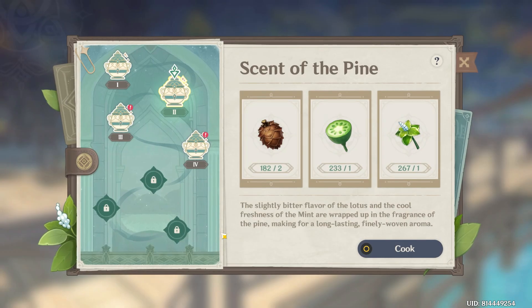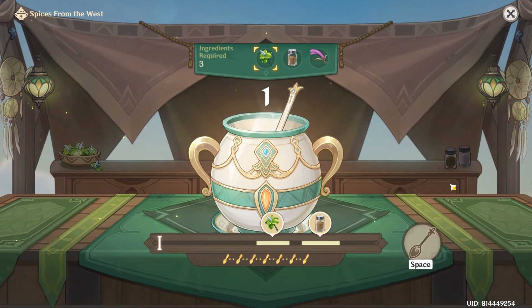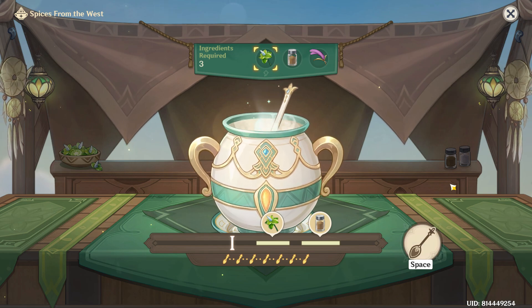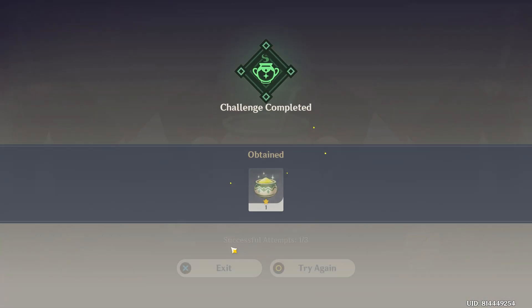I only need one, right? I only need one. I don't even get rewards for making these. Okay, mint looking stuff, cinnamon looking stuff, and then your horsetail. Boom, we're done. I suppose it starts easy. Yay, go team.